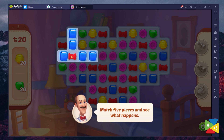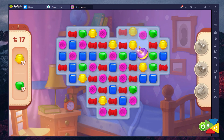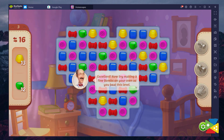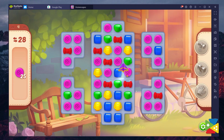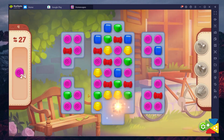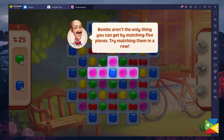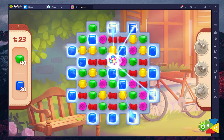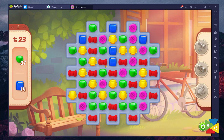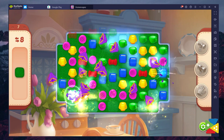Bombs are created by combining five or six pieces in an L or T arrangement. When used, these power-ups blow up and vaporize a large portion of the pieces around them. Paper planes are created by combining four pieces in a square, and while they don't clear many blocks on their own, they're great for targeting important pieces in places that are hard to reach. Finally, rainbow balls are created by combining five pieces in a straight line, and when used, this power-up removes all pieces of a single color from the board. By creating these special power-up blocks, you can clear a large chunk of your board with just a few moves. You can also combine power-ups together to unleash even greater effects.